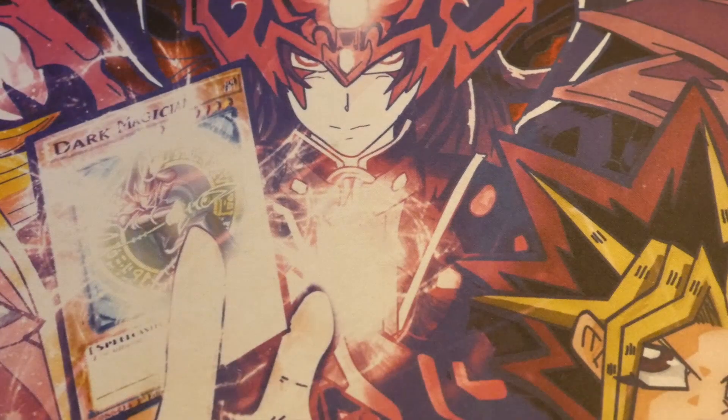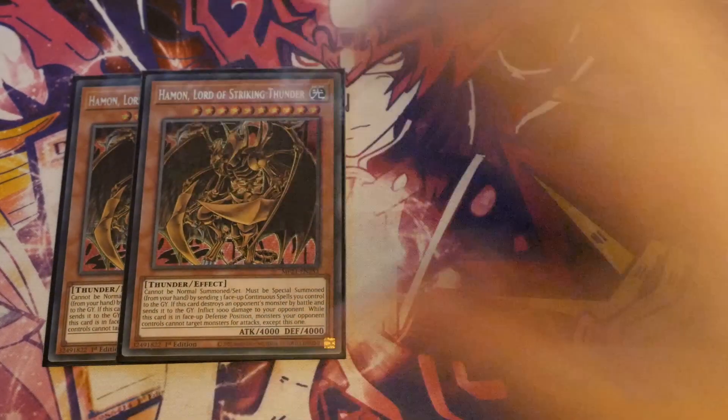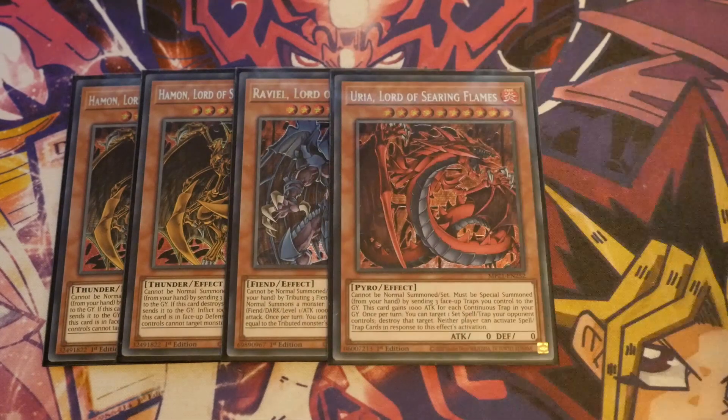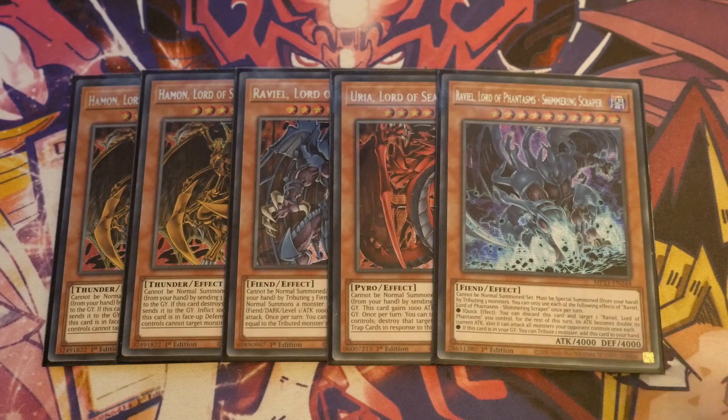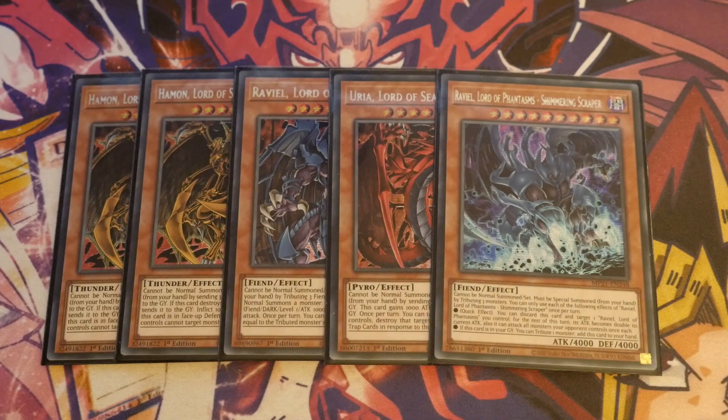Zooming straight in and cracking on with the Sacred Beasts themselves, we are running double Haman, single Raviel, single Uriah, and single Raviel Lord of Phantasm Shimmering Escaper. This is one of the boss monsters in the sense that you're very rarely ever going to summon it to the board, but it can make Raviel an absolute beast. The first Sacred Beast you want to be going to is Haman — it gives you additional protection, and if you get two of them on the board you cause your opponent issues when they try to attack. Uriah is just in here to make your fusion monsters, as you require him as a material.